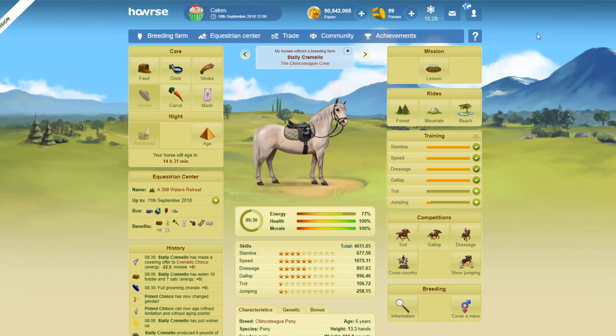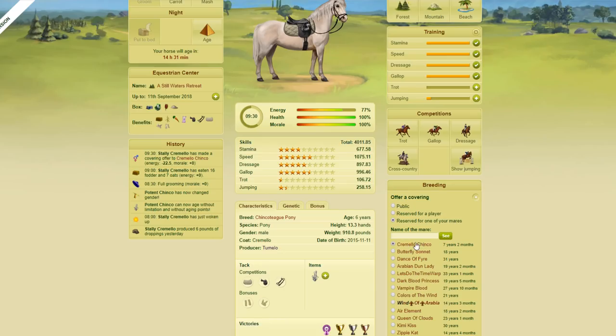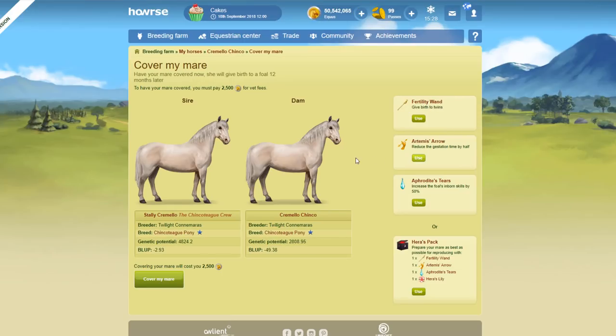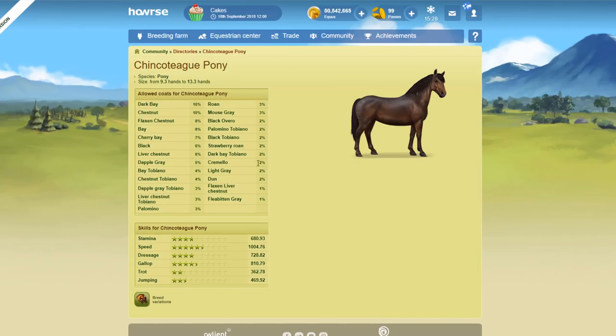The other thing you can do — the second technique if you want to get purebreds right off the bat — is to use a hair pack. I've got a Cremello Shinkateague pony here and I've sent a covering to this mare. I'm breeding two Shinkateague purebred horses together. We know they're purebred because they've got the little blue star — if they don't have that blue star they're not purebred. They're both exactly the same color, and the Shinkateague statistics show this is a 2% rare coat.